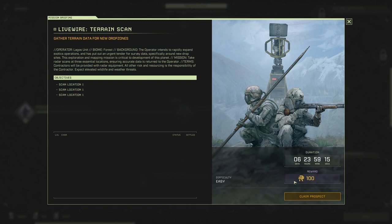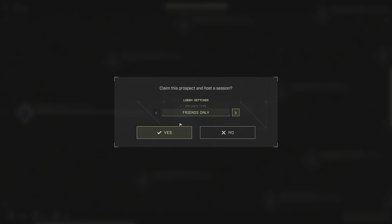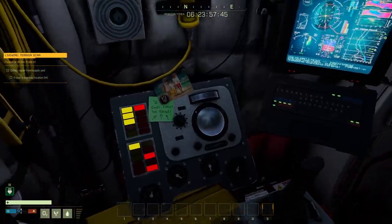I think this is supposed to say scan location one, two, and three. Not really sure. This one actually has a reward though — the last mission in episode one had no reward. We have no stuff to bring except for our suit. Let's make this private and head out.